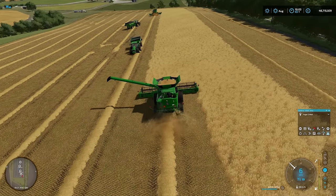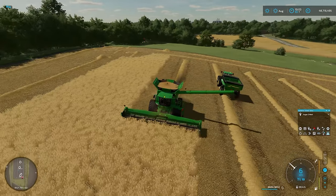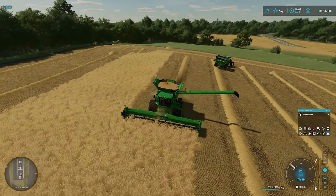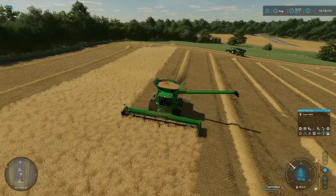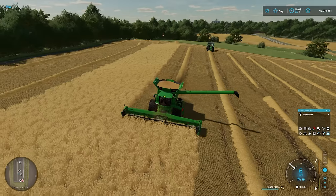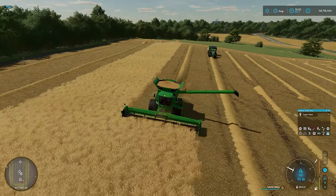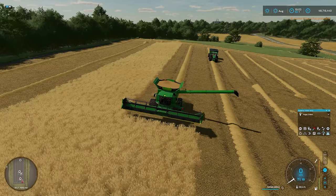We're back in combine two, and you can see that our auger wagon is just turning around and will get into position, hopefully unloading us as we head down. They do go quite a long way away - Autodrive makes sure there's enough distance to make a full turn and be able to hit the combine straight on. Running down the line there, and he's stopped and waiting. 99% - so in just a second that will move over and get under the pipe.